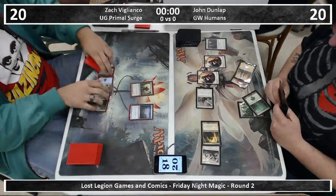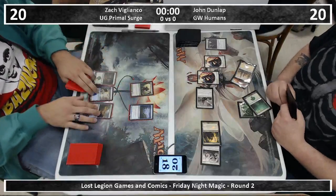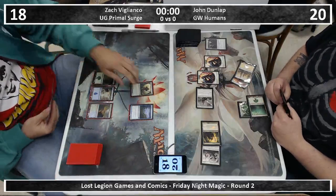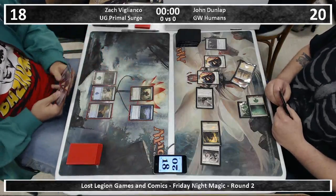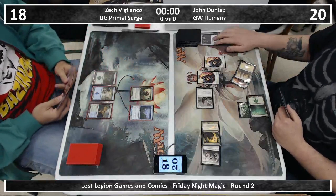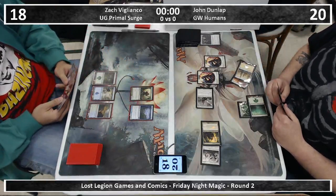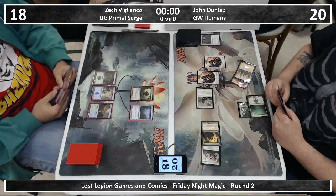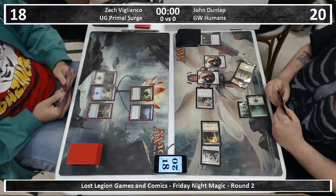John just gets in there for two. The human stack can be playing Selesnya Charm, so there is that potential blowout, but he was tapped out for it. That's the worst drawback too — the turn two Gather is perfect. Turn three or four Gather after you've played your own Thalia is not nearly as fun.